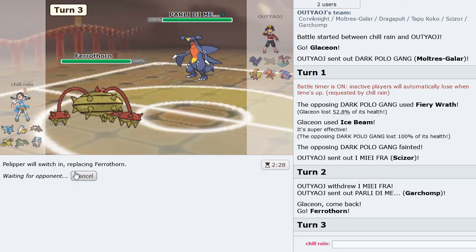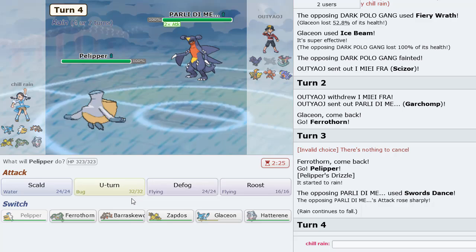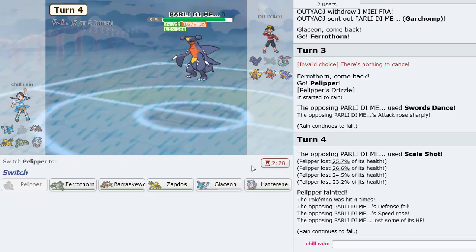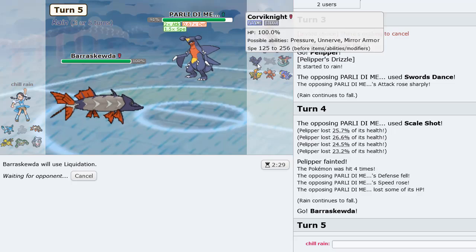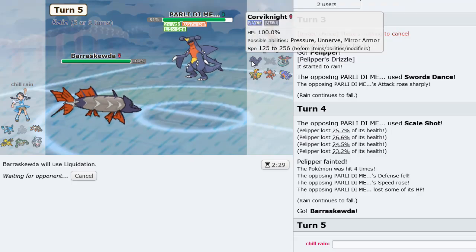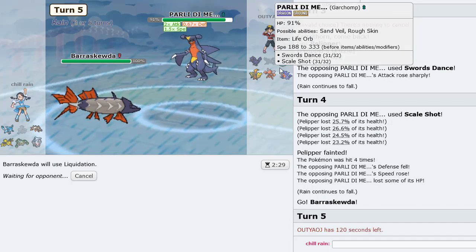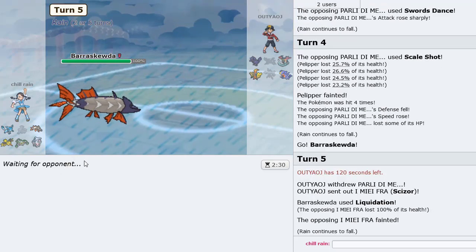Scizor comes in here, all we do is go into Ferrothorn as Garchomp comes in. Hard switch Pelipper now — this is probably Stealth Rocks though. Play around this a bit — Scale Shot gets all the boosts he needs but he doesn't have to switch into Liquidation, so we can just Liquidate everything pretty safely. He's going to have to sack something, which is very good for us. He'll go Corviknight, sac that, then go Dragapult.